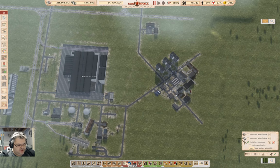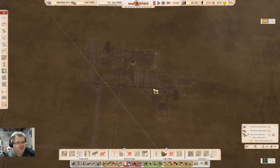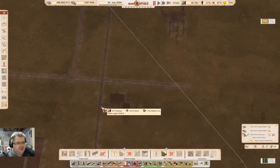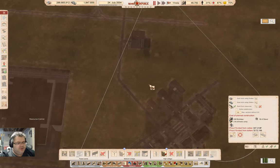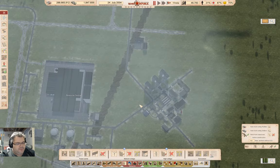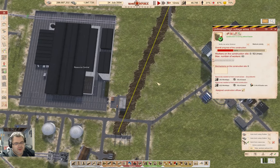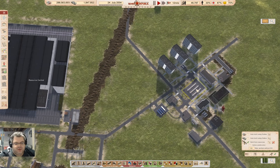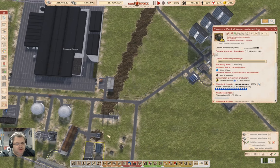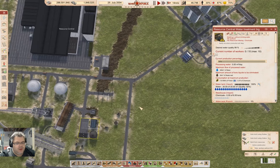12 megawatts should be enough coming out of here and down to here — that should be enough. So we will build that too. We get the power connected, we have the trash pickup connected, and we have water which will come online when this has staff.